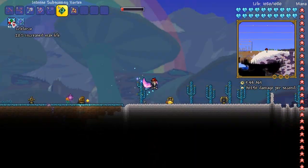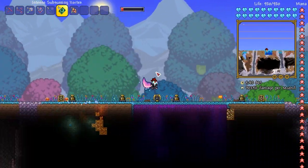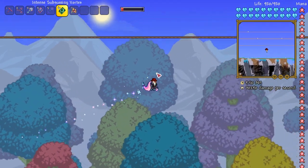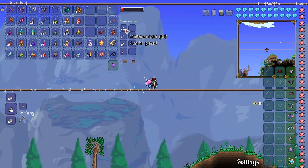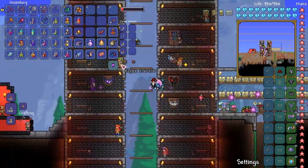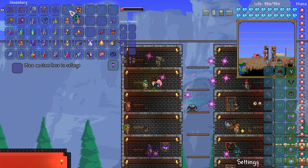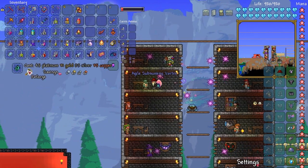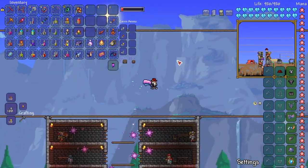For old times' sake, I'm going to do one more Yaren — to try and farm it out a little bit, because obviously there's going to be more things to this fight we haven't done yet. With that extra money, I'm going to get a reforge. Agile, Masterful — yeah, I'll take Masterful. Give me that Masterful.